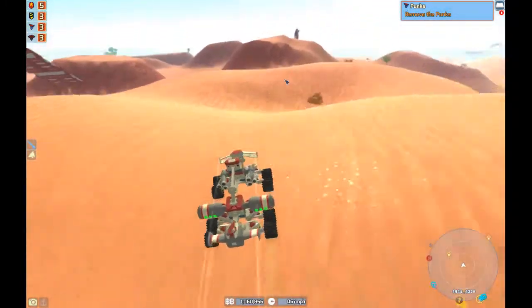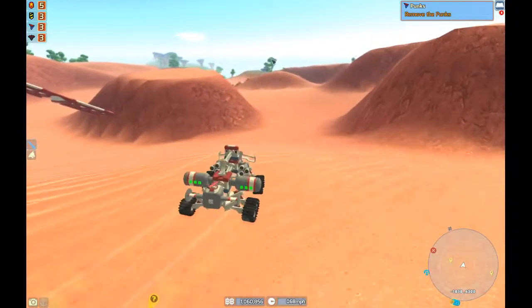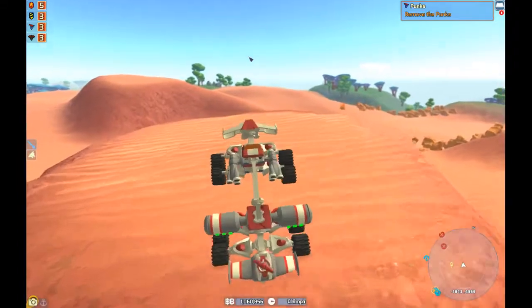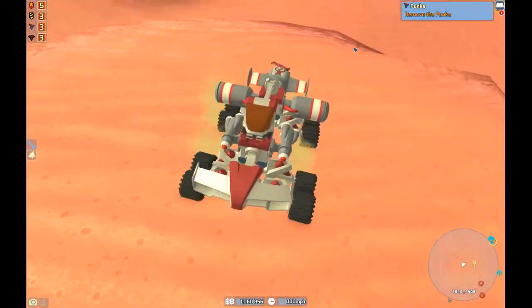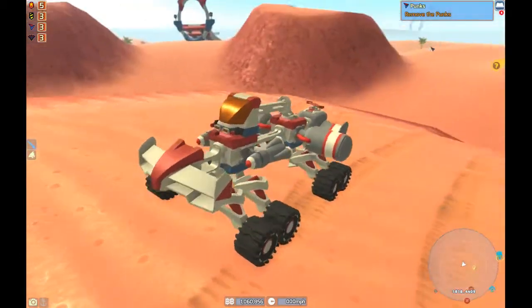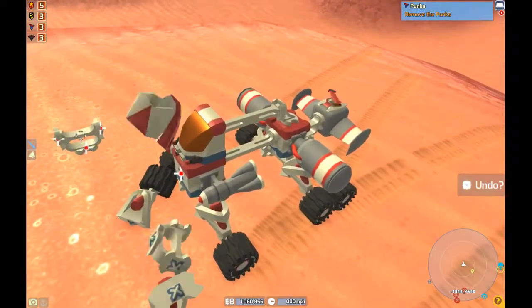Let's make something a little more stable. I'm thinking I should probably add a gyroscope to it, even though that doesn't really suit a dune buggy build, it might help us with stability. Maybe a few more of these guys — yeah, I think so. Let's take that off.